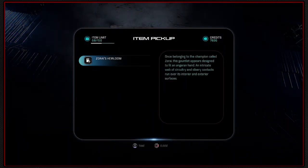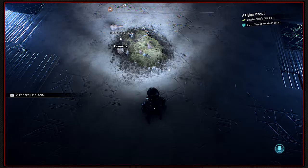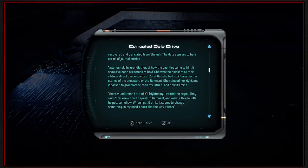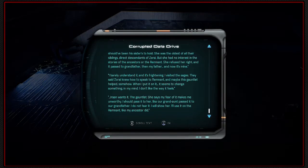Zerai's Heirloom — once belonging to the champion called Zerai, this gauntlet appears designed to fit an angaran hand. An intricate web of circuitry and silvery contacts run over its interior and exterior surfaces. There's an ancient data drive as well — most of the data is corrupted, however small packets have been recovered and translated from Shelesh. It only appears to be a series of journal entries. Stories told by my grandfather of how the gauntlet came to him. It should have been his sister's — she was the oldest, a direct descendant of Zerai, but she had no interest in the stories of the ancestors or the remnant. She refused and it passed to grandfather, then my father, and now it's mine. I barely understand it and it's frightening. The sages said Zerai knew how to speak to the remnant — maybe this gauntlet helped somehow. When I put it on it seems to change something in my mind. Iran wants the gauntlet — she says my fear makes me unworthy. I do not fear it. I will show her. I'll use it on the remnant like my ancestor did.